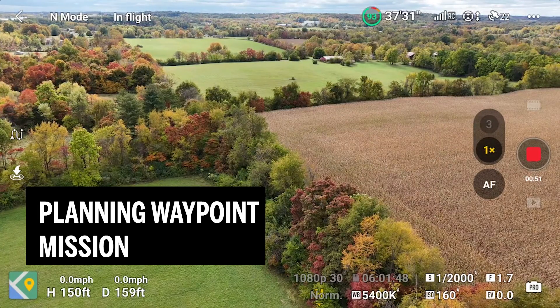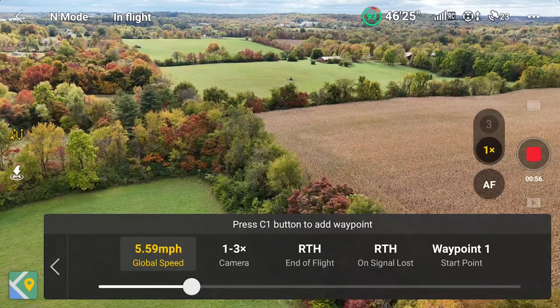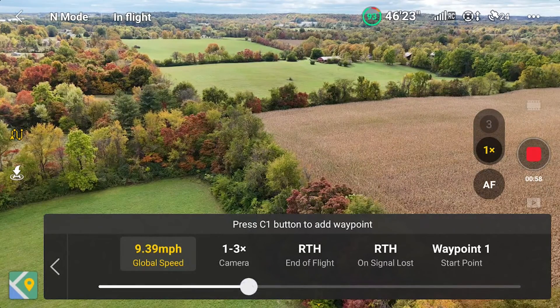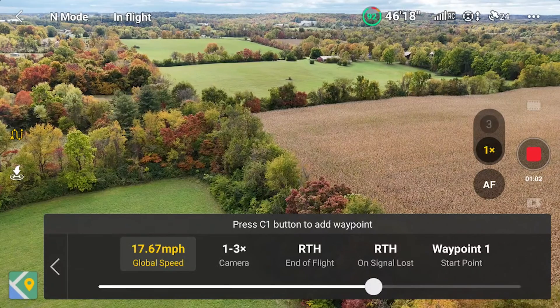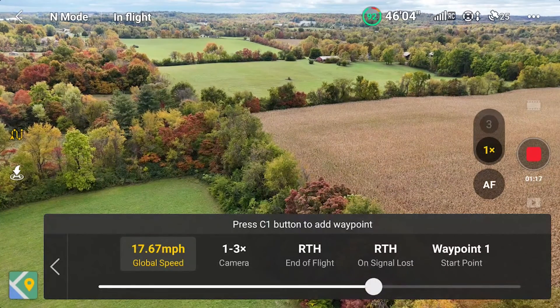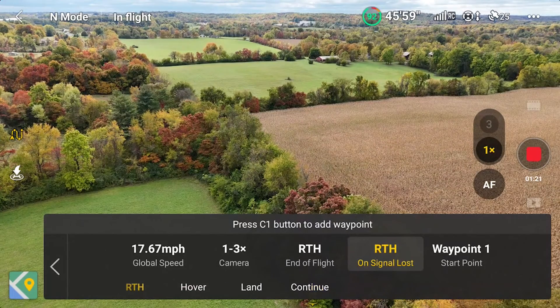Tap on the waypoint icon to create a simple mission. Click on the three dots and let's change the global speed. On signal loss, change return to home to continue.